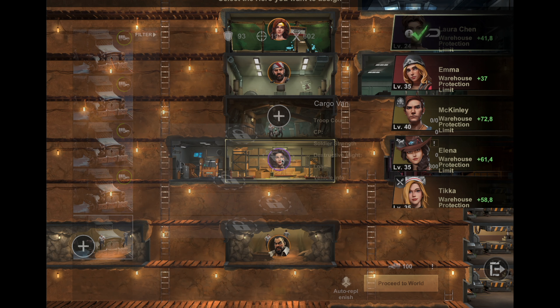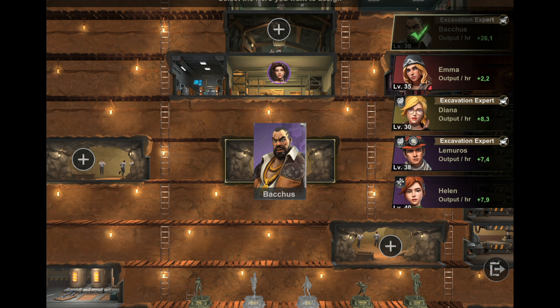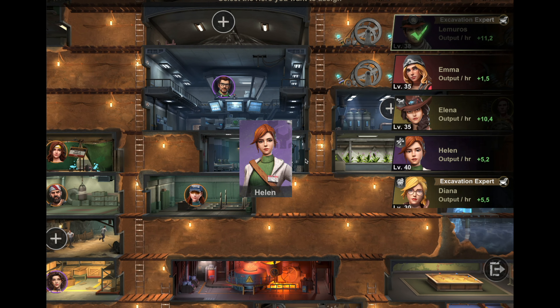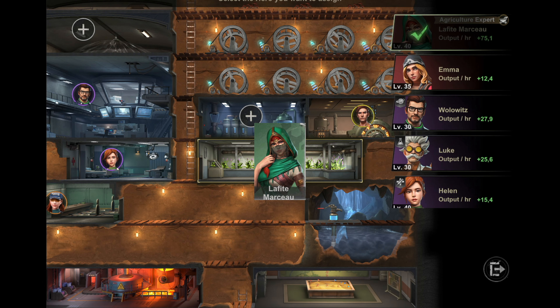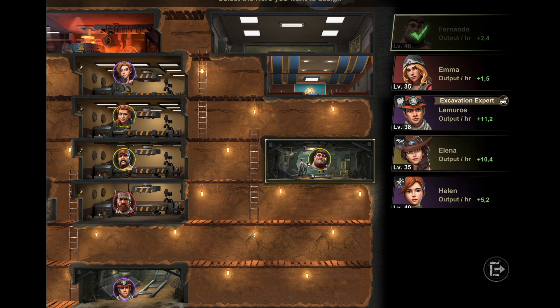In the stone mine I have put Bacchus. Another important one is Lemurus in the iron mint. In the infirmary you have Helen, in the herb farm you have Lafitte Marco, and in the energy generator you have McKinley.